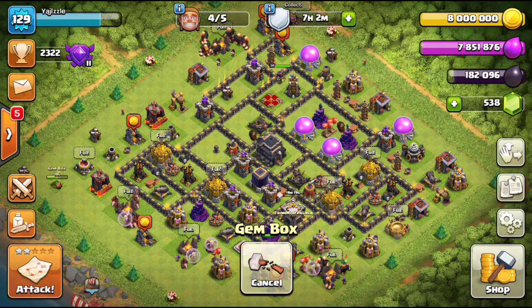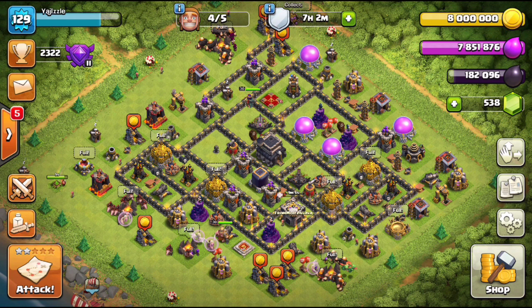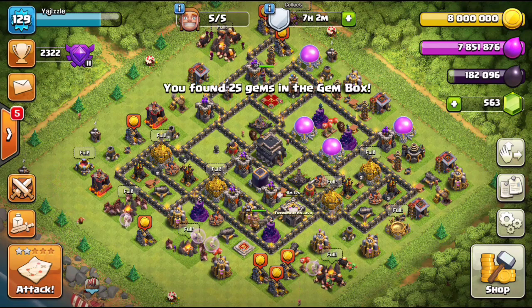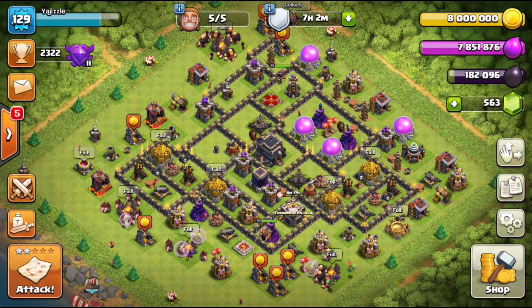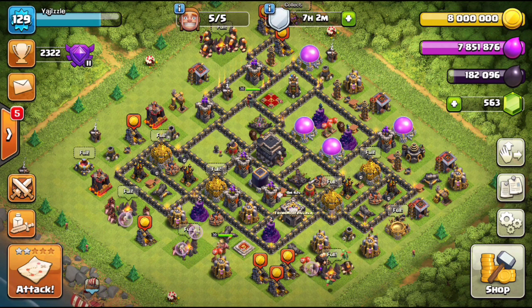For those of you first coming across the channel, make sure you subscribe and hit that like button. As you saw in the thumbnail, we're going to be breaking down some crazy-looking town hall nine bases — specifically ones with crazy air defense layouts, more specifically when they're diagonal from each other, whether offset or directly across. We've got air attacks using dragons, hog attacks, and lalo.